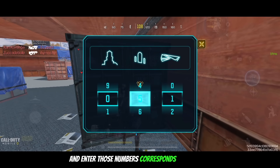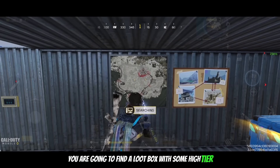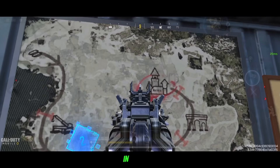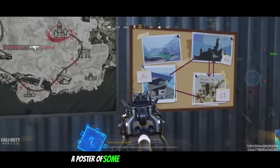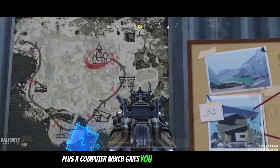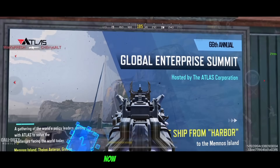Head to the shipping container and enter those numbers in correspondence to the icons. Inside the container you are going to find a loot box with some high-tier loot, a map of the new BR map coming to the game known as Memnos in Season 10, a poster of some of the areas on the Memnos map, plus a computer which gives you a backstory of Memnos.